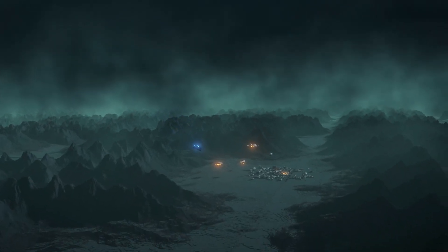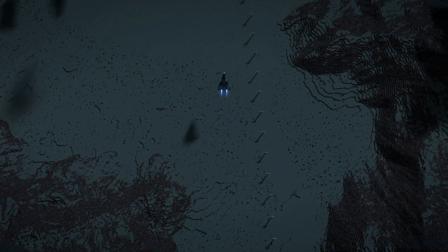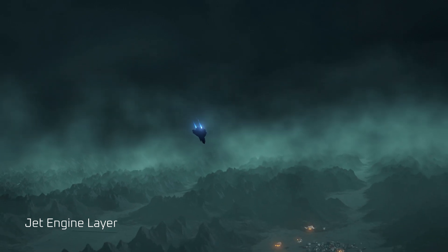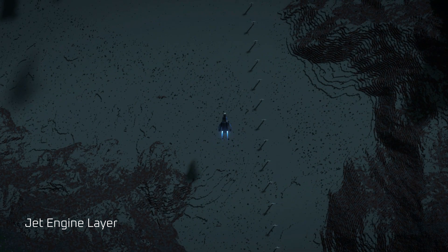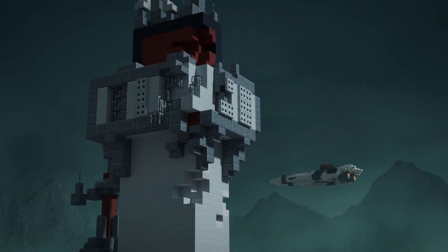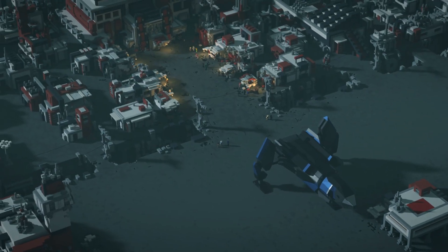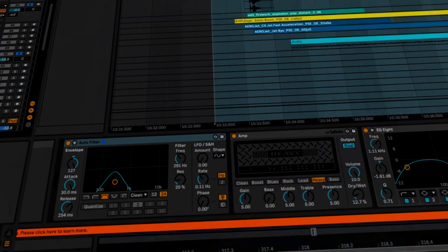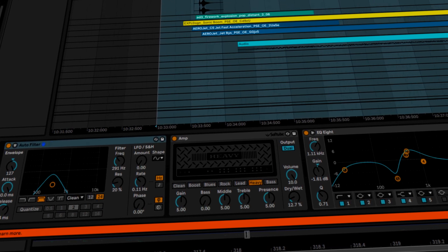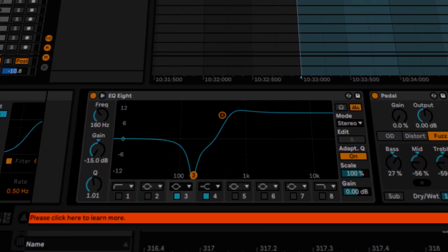The next layer is some recordings of real jets and real engines — I think there's some prop plane recordings in here, but it's mostly distant recordings of jets. And then the third layer is the actual thruster burning sound, including a little bit of the ignition at the beginning. That layer is actually made entirely of me just blowing air into a microphone, letting it distort, and then adding more distortion after the fact plus filtering and EQ.